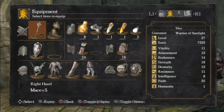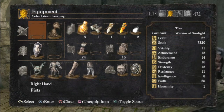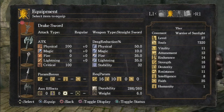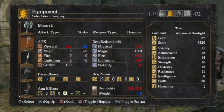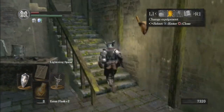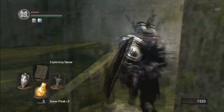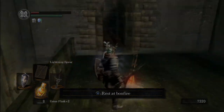My Drake Sword does 200 base damage. My mace now does 136 base damage plus 32, which is 168 damage total. So it's catching up - as my strength gets higher it will become stronger, and as I level it up more it will become stronger too. Eventually I can stop using the Drake Sword, but I'm going to keep it for now. Anyway, now that Darkroot Garden is completed, I'm going to stop there for today. Thank you very much for watching - please leave a like and a comment.